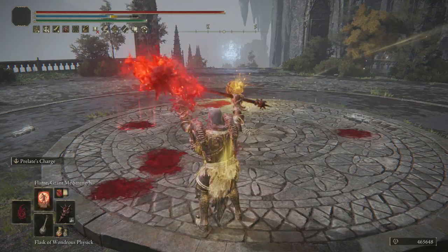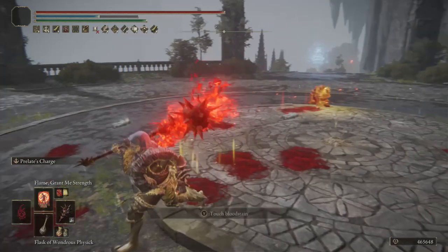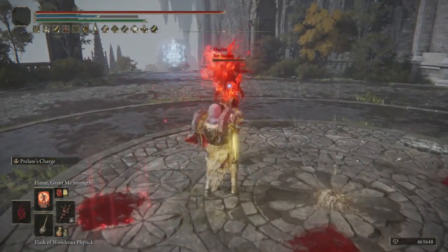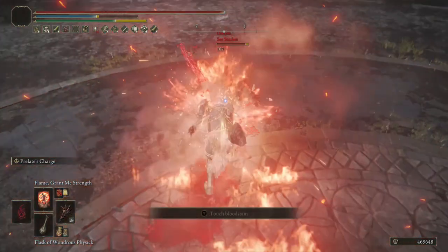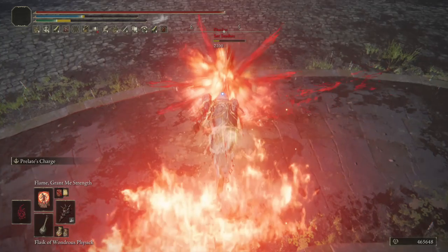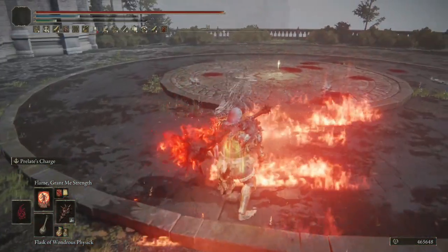Bloodflame is so great for this because normally it inflicts just 40 blood buildup on an enemy per hit, per swing, so 2 hits will give you 80 blood buildup, and so on. But while we are doing our charge attack, that 40 gets added per tick of damage back to back to back, resulting in a seriously quick hemorrhaging effect.